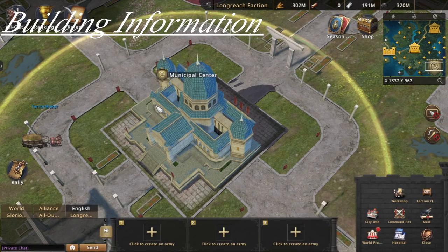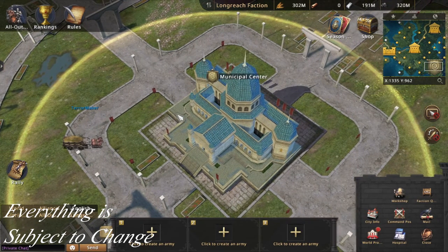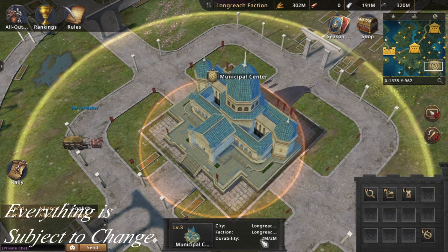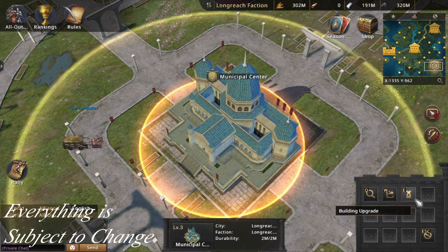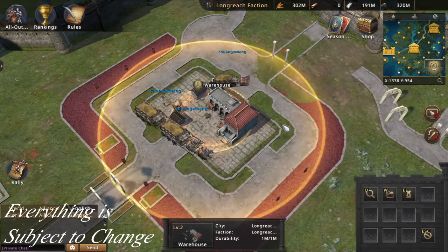We are now back in our faction capital and we're going to take a look at the buildings inside the cities. The Multiple Center is the town hall of the city — if it falls, the city is taken over and you will lose it. When you click on it you can see there's a durability bar; once that durability hits zero it's been taken over. Upgrading it must be approved by the leader or lieutenants, and the upgrade increases durability, allowing you to defend for longer.